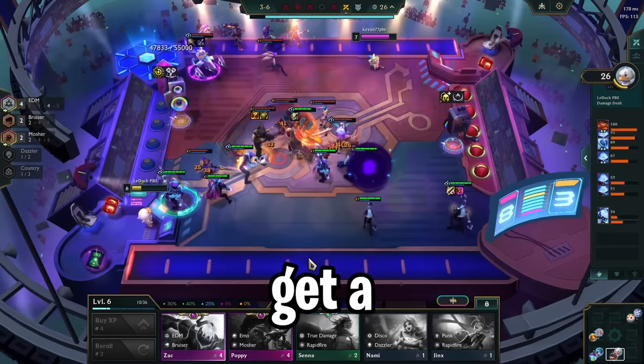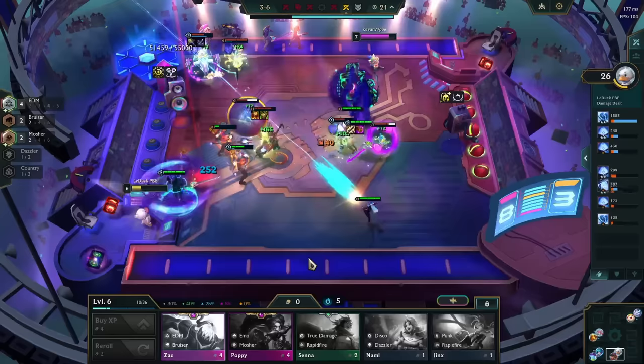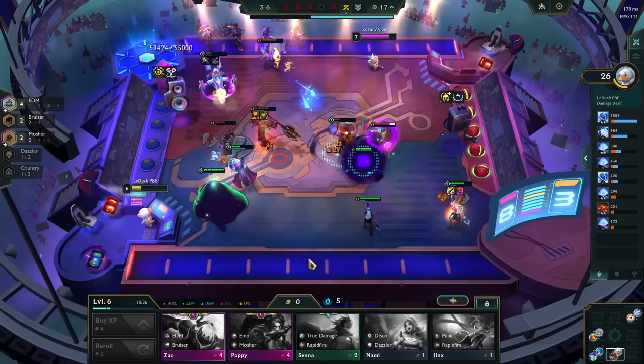If you want to get a taste of what Set 10 has to offer, then one of the first things you should try out is the EDM trait. This is arguably the most interesting, but also the most complicated trait in the entire set. It only makes sense that this trait deserves its own video.